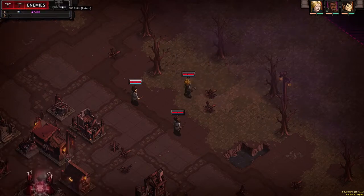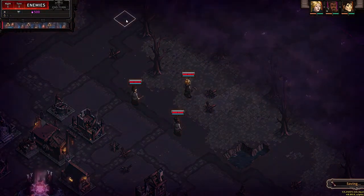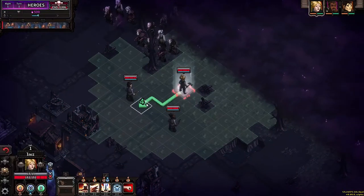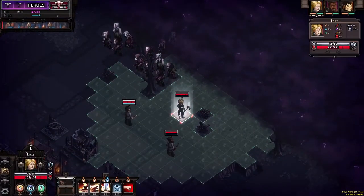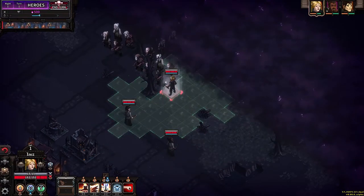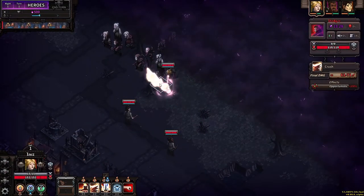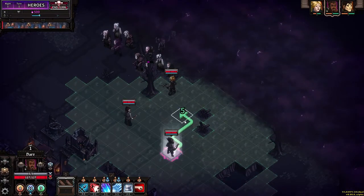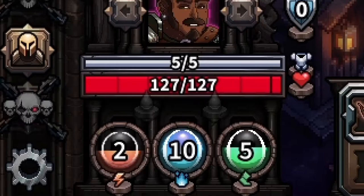Once your heroes are in place, the second phase begins: Battle. The battle phase is turn-based and only ends when all of your enemies are defeated. When it's time to attack, you'll play your characters and their actions in an order of your choosing. Each hero is defined by three resources: action points, mana points, and move points.